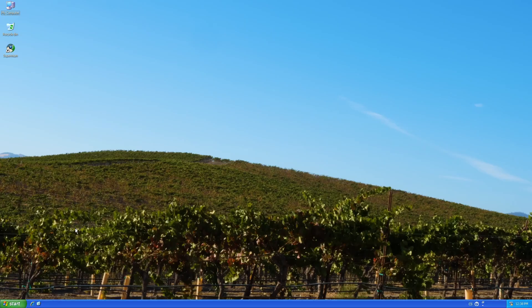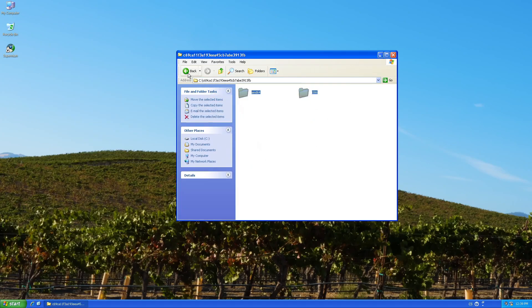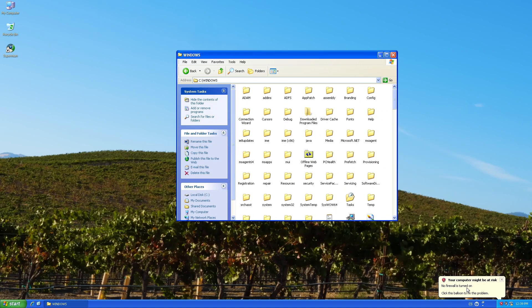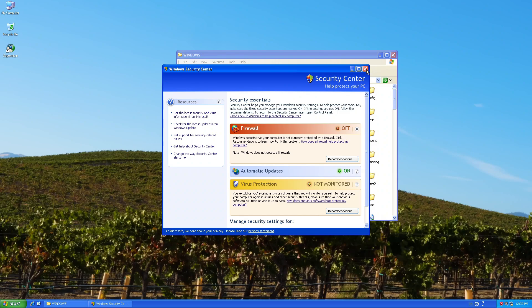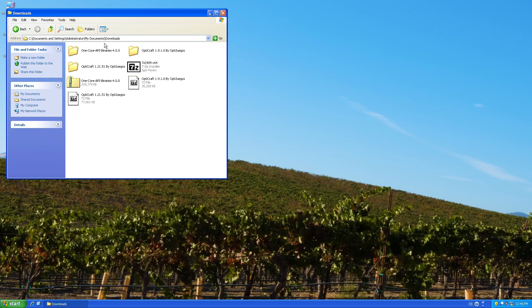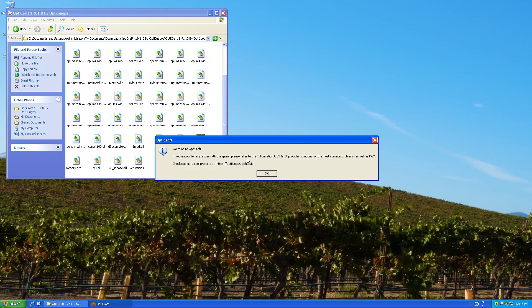Now let's see the properties of the shortcut. Let's go to some applications. Ignore this from the update. Wait, why is the firewall turned off? Let's check compatibility — we have different OS options. Let's watch OpticRaf. It says: if you encounter any issue with the game, please refer to the information file. It provides solutions for the most common problems as well as frequently asked questions. Check out more cool projects at the website.